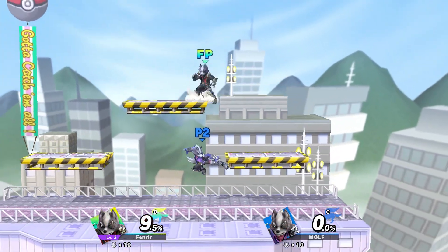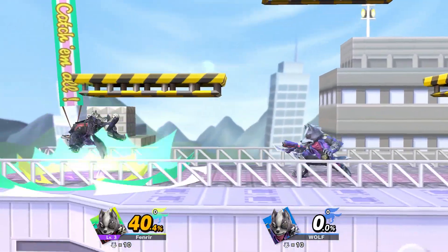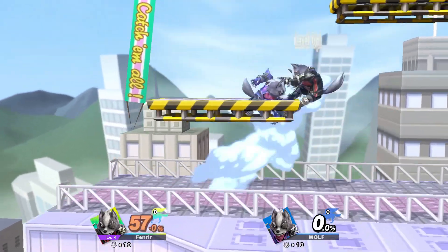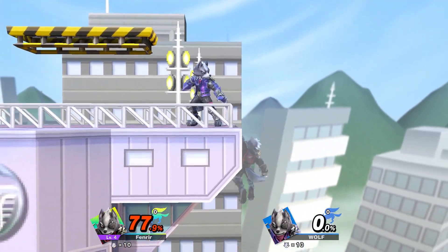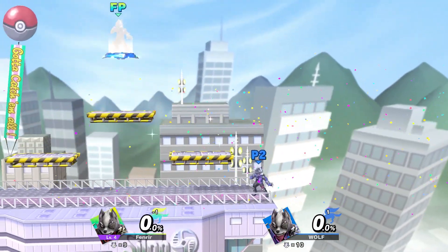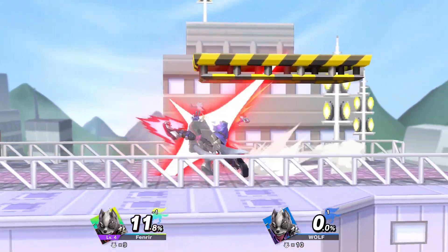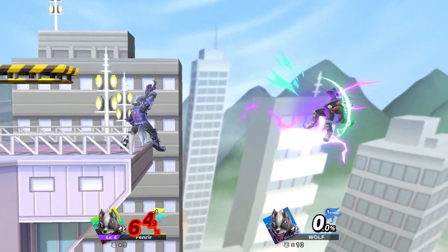For Wolf, we gotta make sure we make use of our blaster, maybe a little bit at range so he knows how to use that properly. Then get those smash attacks going. Down tilt or forward tilt at ledges - strong attack, make sure we take advantage of that. And if Wolf has any true combos that you know about, make sure you get them involved.